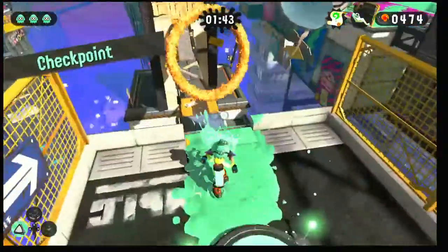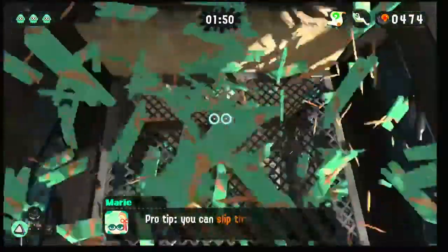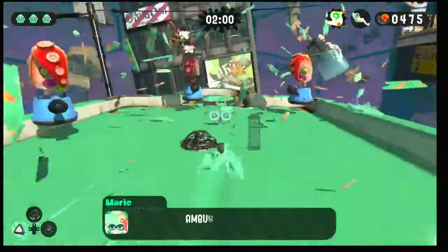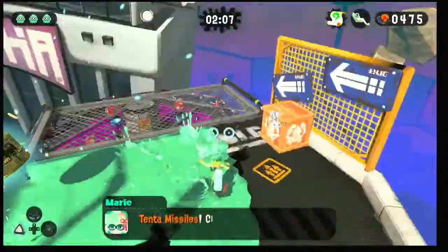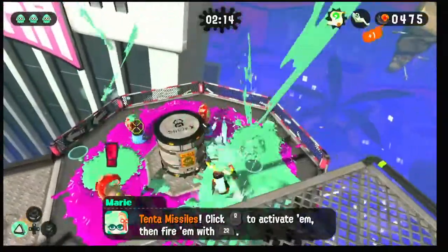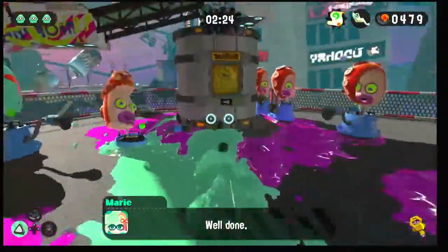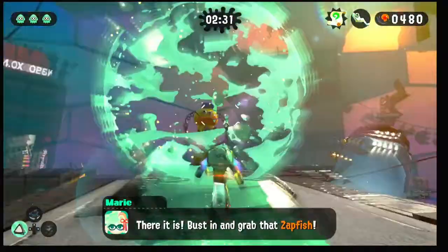So we're around 2 minutes right now. Let's just keep dualy rolling and keep tanking through here. I already have some practice doing all these levels with the dualies. Straight up, we're just going to get these tentas, shoot down these guys, pick up the key and then just make a mad dash to the one with the super jump thing.